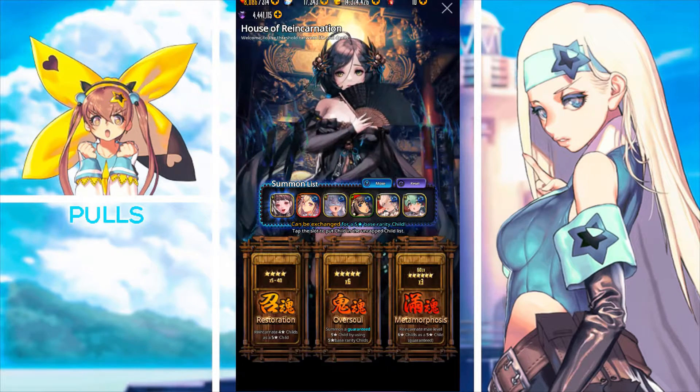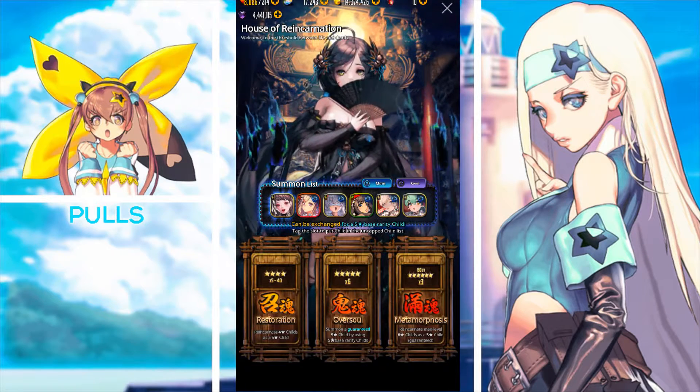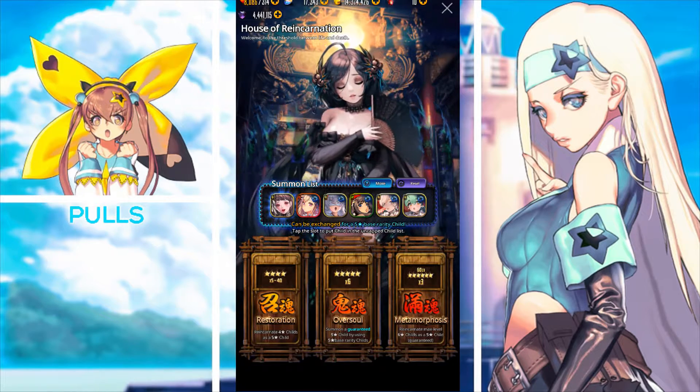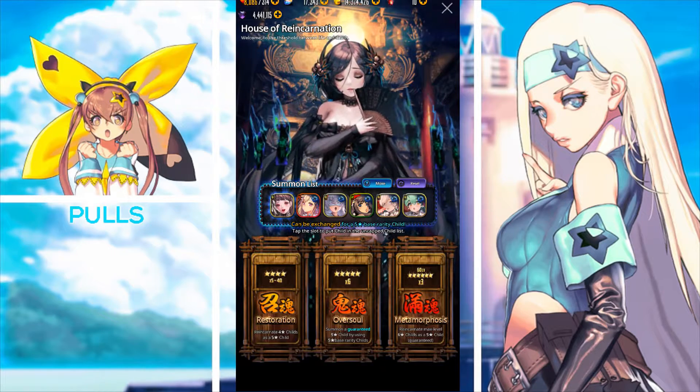The House of Reincarnation allows you to grab your dupes of childs that you have no use for anymore, or you don't want to use. You can base it off of a tier list if you're like that, or if you're a collector, let's say you've plus-six'd the child already and you just have no use for them.